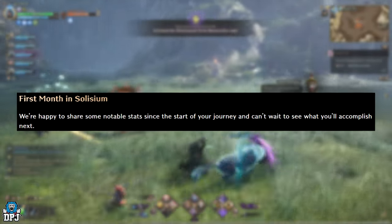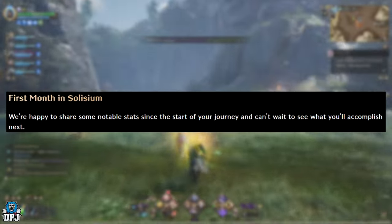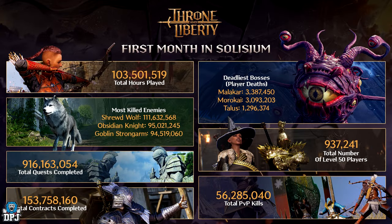Moving on to the first month in Silesium — they're happy to share some notable stats since the start of your journey. On screen: 103 million total hours played, which is quite a hefty number. Most enemies killed were wolves at 111 million, followed by Obsidian Knights at 95 million and Goblin Strong Arms at 94 million. 916 million total quests completed.